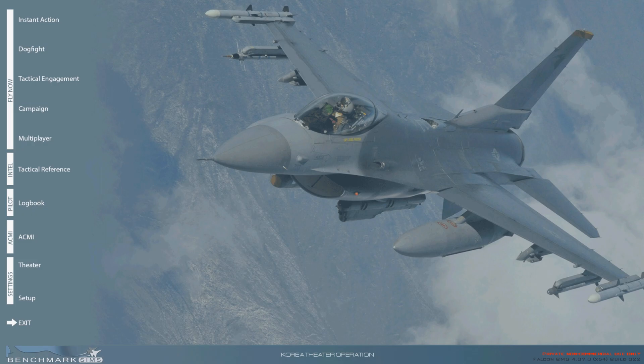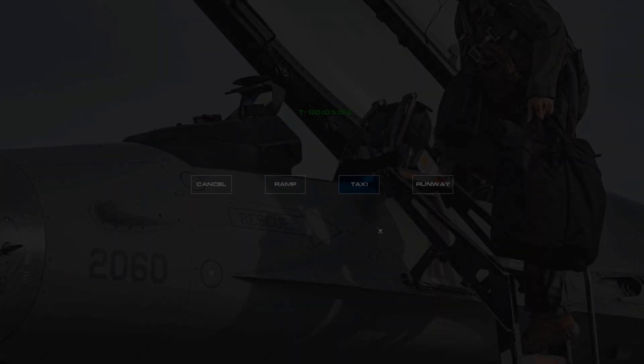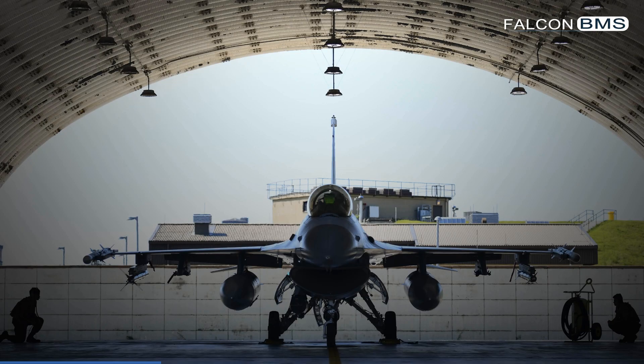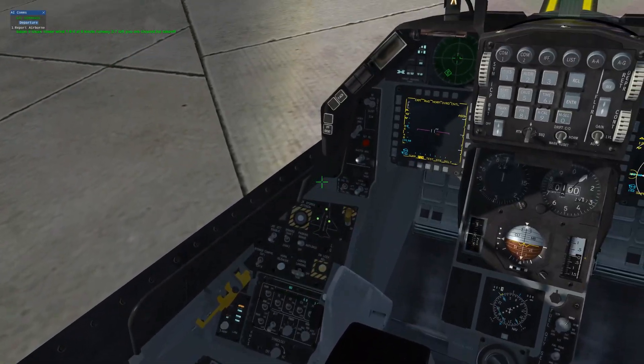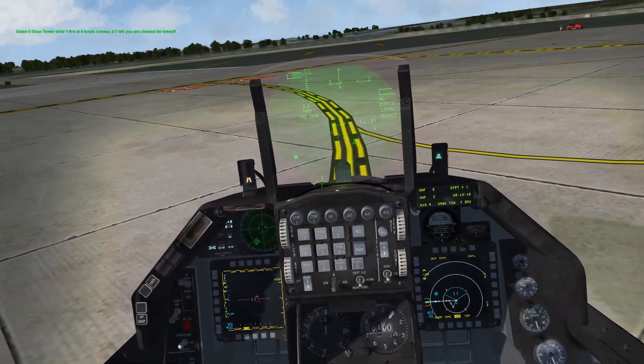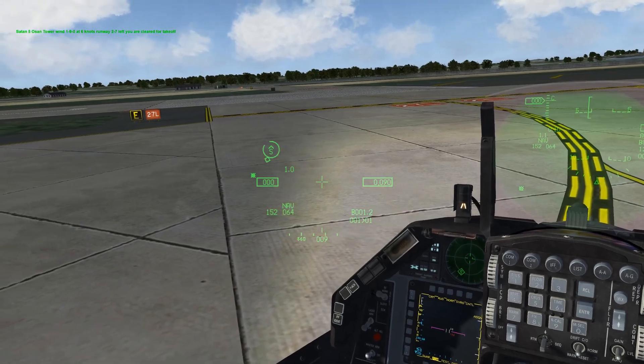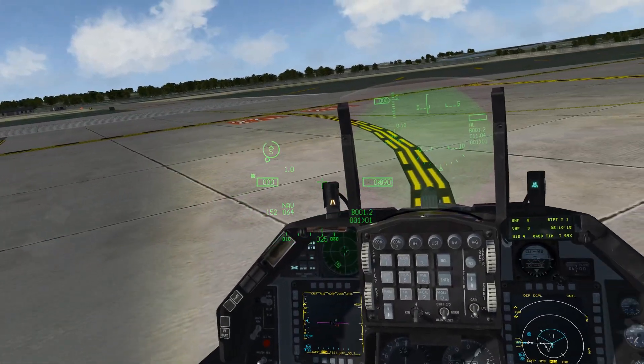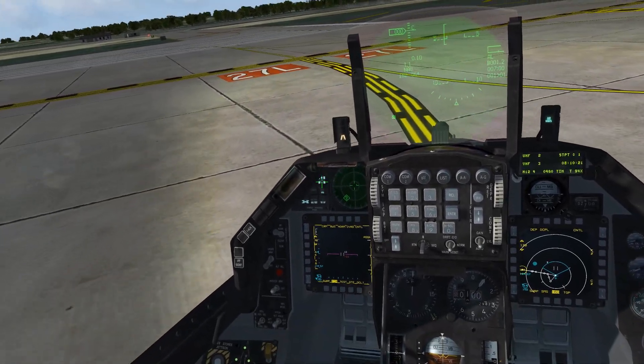We're going to look at the new features real quick, and a new startup screen. You can pick where you want to take off. The ECM section, the jammer — you can program it with individual keys.